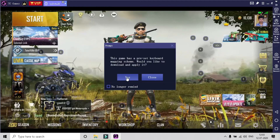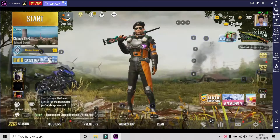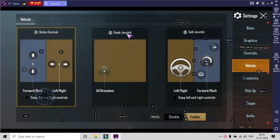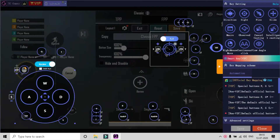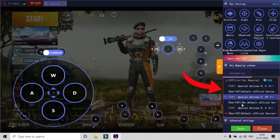Click Yes to download the preset keyboard mapping scheme. This key is used to enable or disable the mouse cursor arrow. If you have VIP membership, all the VIP preset keyboard mapping schemes will get downloaded automatically, as you can see here.